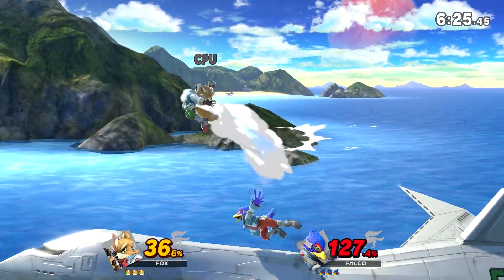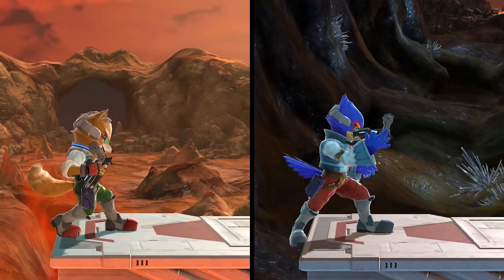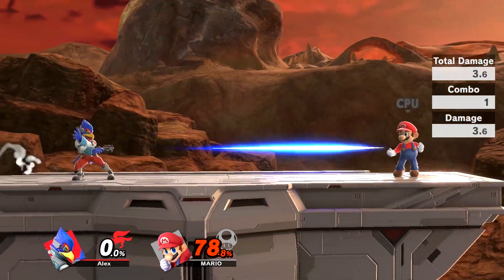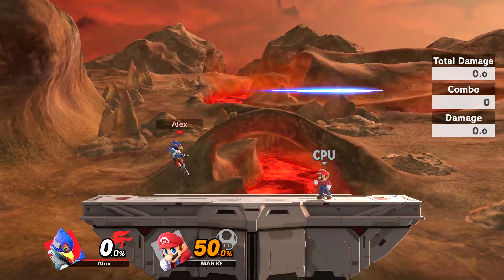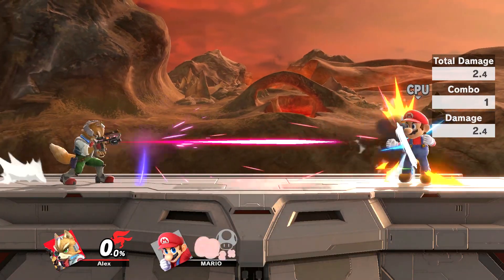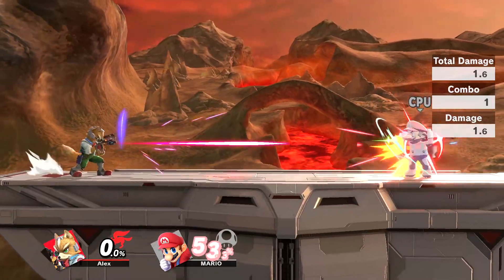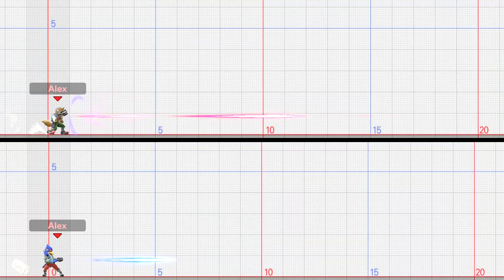Let's get into their special attacks. For their neutral special, both of them use a blaster. Fox's blaster can be fired very quickly, while Falco's is a bit slower, although he does shoot it slightly faster in the air. Falco's blaster makes the opponent flinch, while Fox's doesn't. Also, Fox's blaster does less damage the farther away the opponent is — this doesn't apply to Falco at all. In terms of range, Fox's blaster shots travel a little more distance.